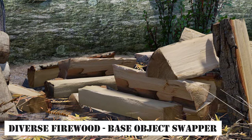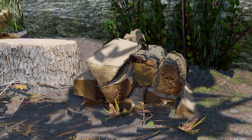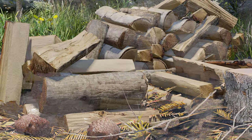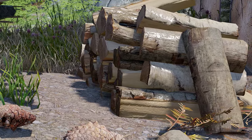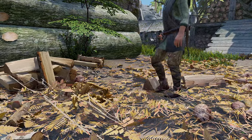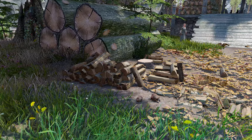Next, I'd like to introduce the Diverse Firewood Base Object Swapper mod. This mod brings diversity to the appearance of firewood piles. It's based on the Base Object Swapper framework, allowing for a wide range of variations in the appearance of firewood piles. With this mod, you can generate over 40 different variations by randomly combining factors such as size, shape, material, and color of the firewood piles. This adds a vibrant and realistic touch to the landscapes of Skyrim.